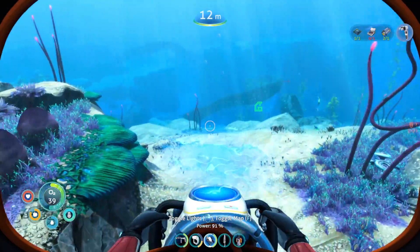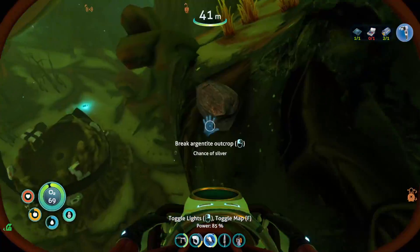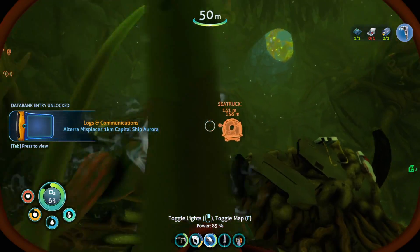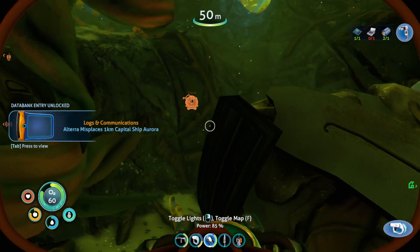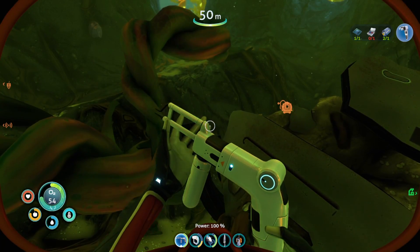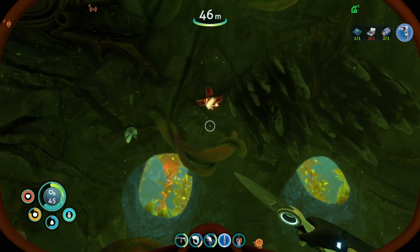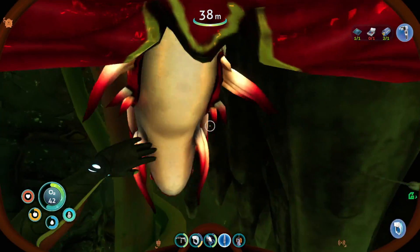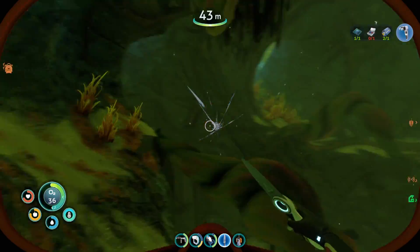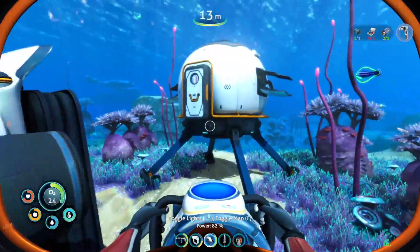Okay, so if you were silver, where would you be? That is the question. One silver — oh my gosh — in a PDA, we've never been in here. What is this? A mobile vehicle bay fragment — darn it, we already have that. Oh, he's right there. Okay, we couldn't kill him. Another silver! Okay, we have enough silver to make the wiring kit so we can make the habitat builder!